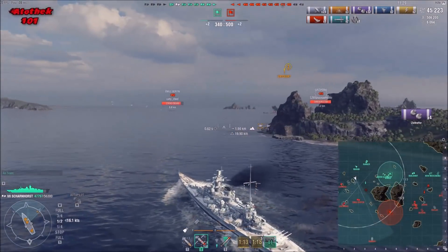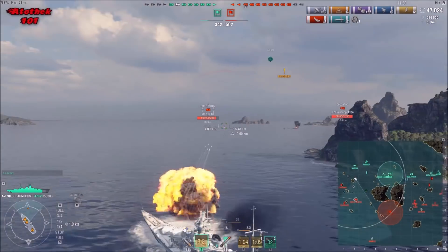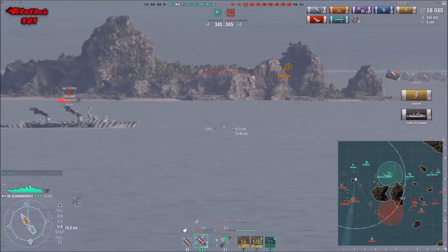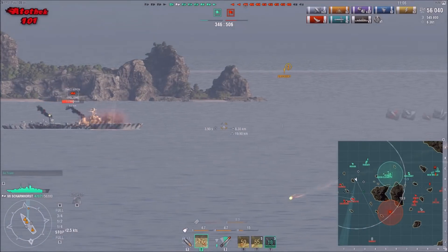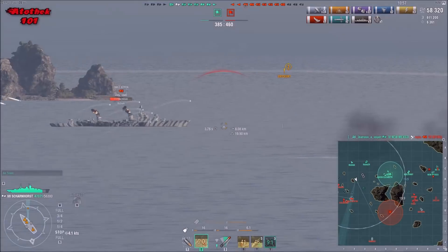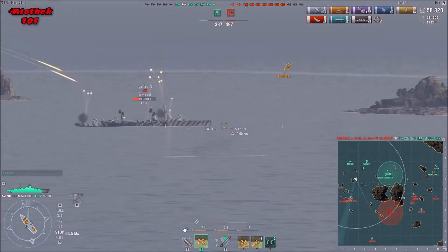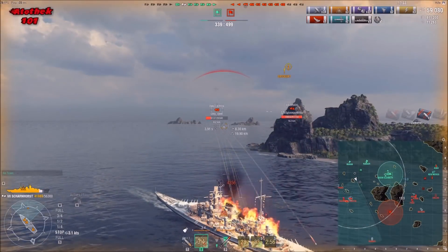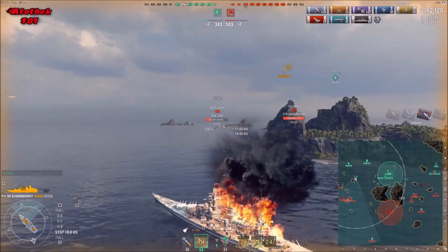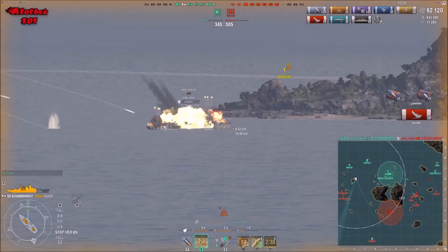It looks as if Chris Schlow is using a secondary build because his secondary armament seems quite focused and accurate. There will also be a mid-tier gameplay series video on the Émile Bertin. The thing is, you attempt to overpenetrate it — and that's why it's not such a bad idea for the Émile to angle — but the 283 millimeter guns of the Scharnhorst are such low caliber that they don't overpenetrate too often; they arm and wreck you. So in an Émile Bertin, the Scharnhorst is your natural foe. He gets killed.